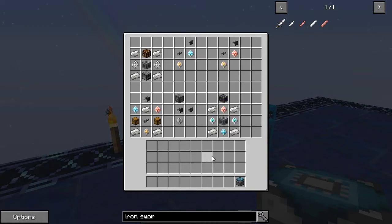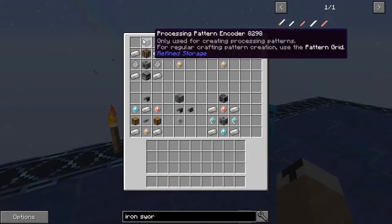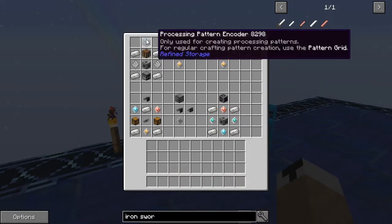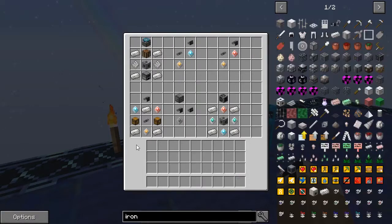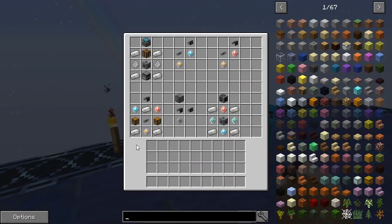This is where the patterns are starting to come in. Some of this stuff I did cover in the last tutorial, so if you don't understand it you can either pull it up in Just Enough Items or NEI, or go back and watch the other video.